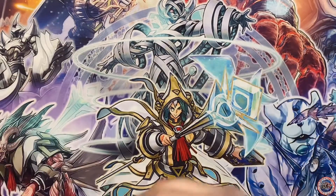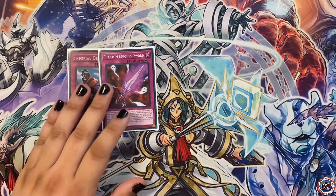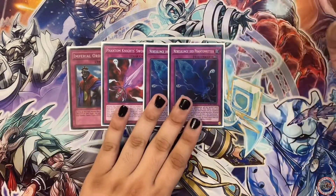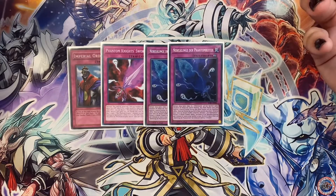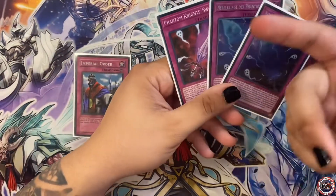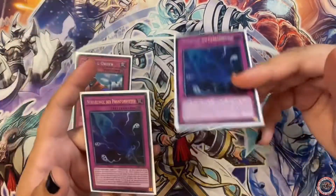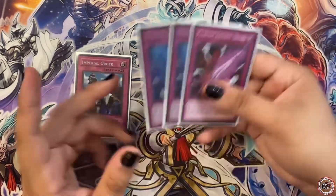I also play Phantom Knights' Sword and Phantom Knights' Fog Blade. Fog Blade is a foreign — I love foreign cards. Fog Blade is really good; I played it at three for a while and didn't play the Sword, which hurt. I like being able to dump the Sword, banish it, special something back, or have it discarded from hand, banish it, special something back, and then continue link climbing or doing whatever you need to do.